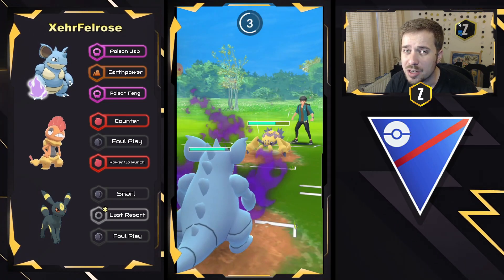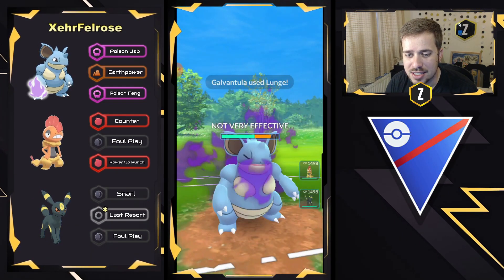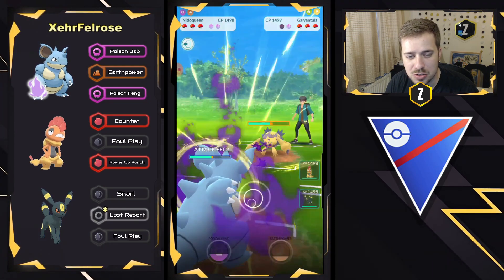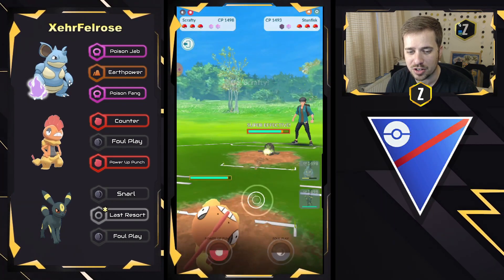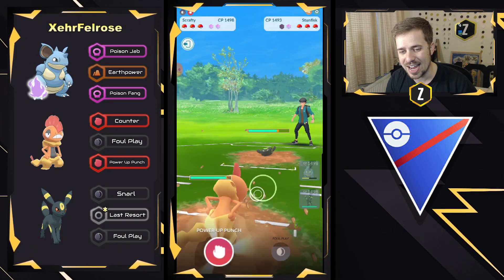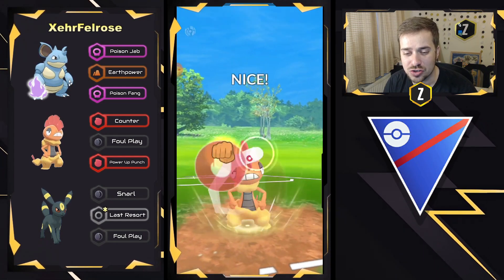A charge move coming through — probably going to be Lunge, looking to lower the attack of the Nidoqueen, and it is going to be a Lunge, which is nice. It doesn't do too much damage right there, and we do see a swap now into Galarian Stunfisk, so we will see Scrafty now come in.